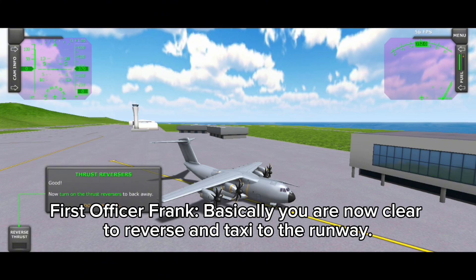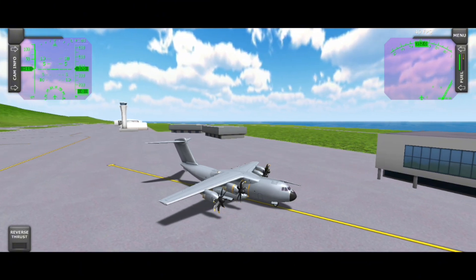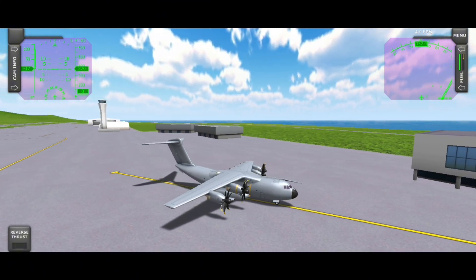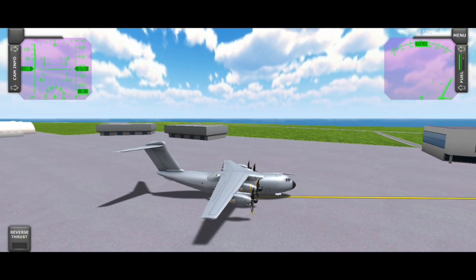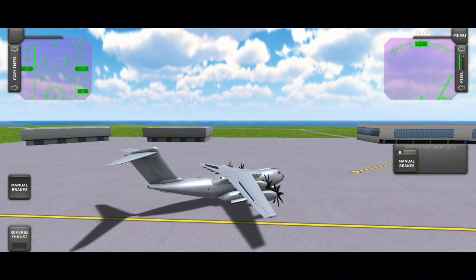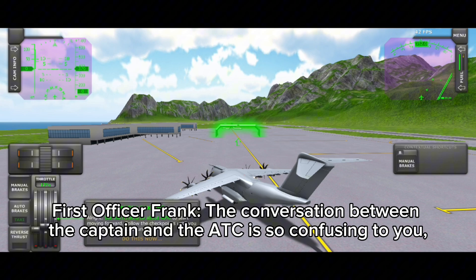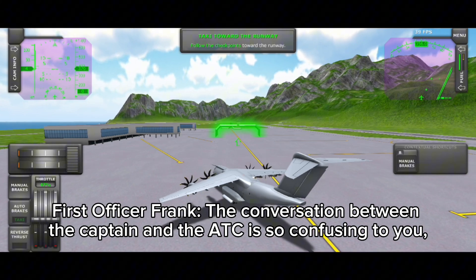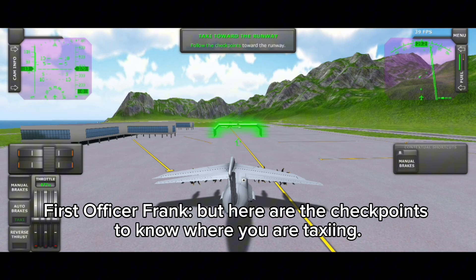Basically, you are now clear to reverse and taxi to the runway. Now turn on auto brakes to assist when you taxi. The conversation between the captain and the ATC may be confusing, but here are the checkpoints to know where you are taxiing.